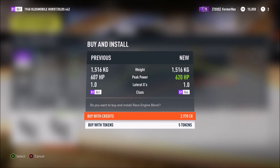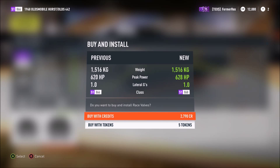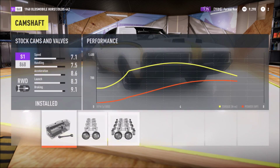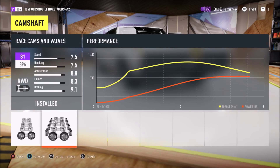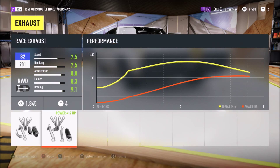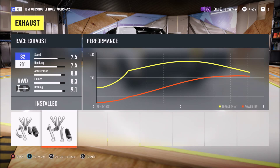I think we might be able to afford it. I think we've just almost doubled the horsepower. Almost. We've got nine grand. Yeah, I've definitely doubled it now. Buy and install, yes please. Exhaust. Oh no — so 105 grand just went pretty quickly.